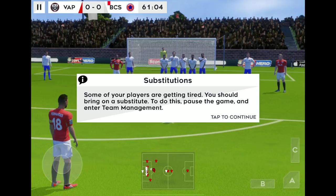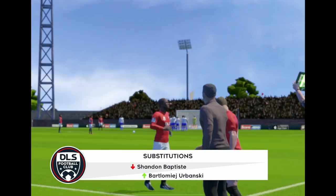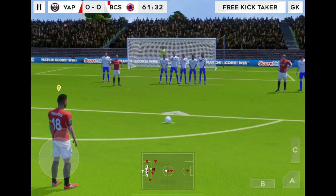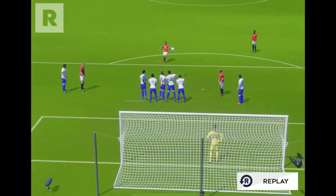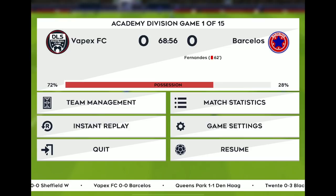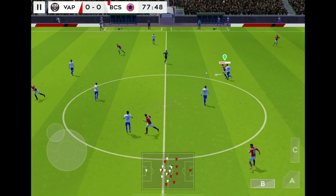Some of your players are getting tired — you should bring on a substitute. To do this, pause the game and enter team management. We'll bring in this guy — Urbanski comes on for Baptiste. And Bruno Fernandes is going to line one up. I don't know how to take free kicks in this or how to change the camera angle. So if I score this I'll be the best Dream League player on all of YouTube. No — it did it automatically. Give me a minute to sort out the controls. What — they have automatic kicks? I didn't even tap anything. Give me more than 20 seconds to decide how to take this free kick. Can you hook up an Xbox controller to this app? I would love that but I don't think you can.